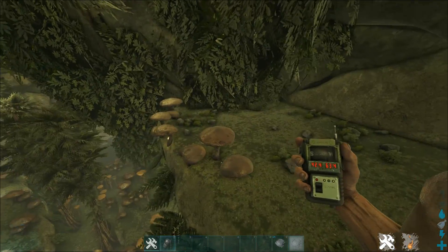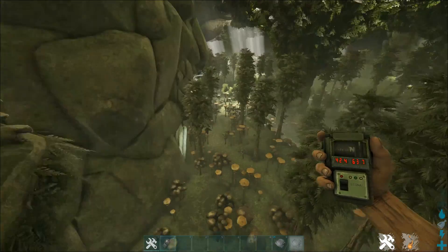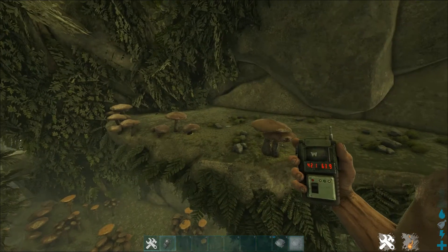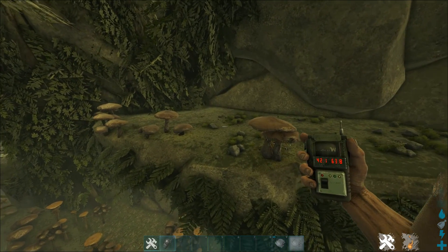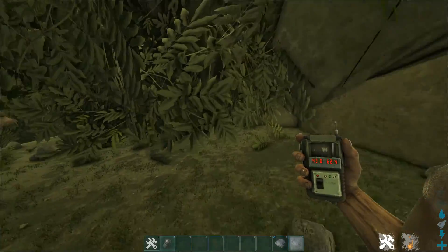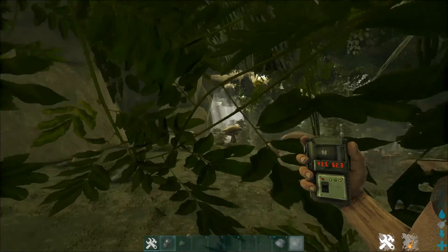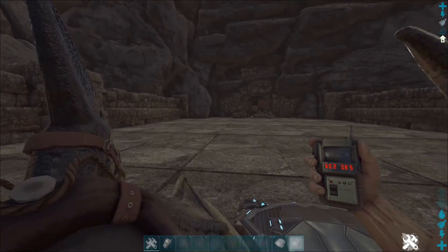The next one is at 42, 62 — just a little cliff right here, which is actually really nice. You're very well protected because no one can really get up there, and it's reasonably roomy. It's not going to be your alpha base, but it's a good spot to build so no one can touch you if you're just trying to be antisocial on a PvP server.